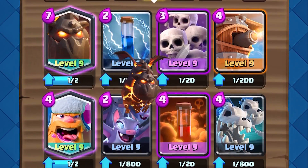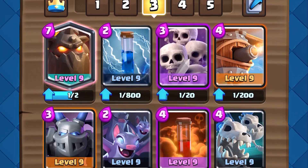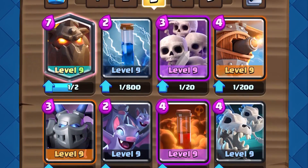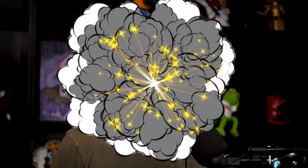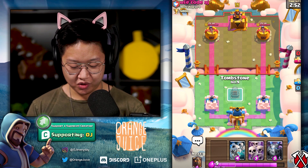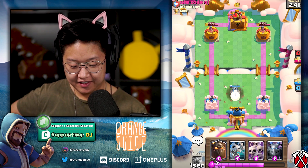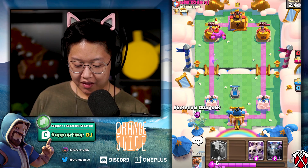We're gonna change it up a bit. I have this lava hound deck that I'm pretty comfortable with. We're gonna take out the lumberjack and put in the mega minion. The only ground troop we're gonna have is skarmy — that's how we roll. I'm gonna do tombstone instead of bats, just replacing where baby dragon belongs and making it better. I put down the tombstone and he's gonna know immediately it's lava hound. Oh shoot — it's an elixir golem with battle healer and dragons.